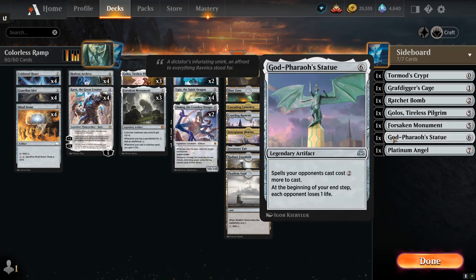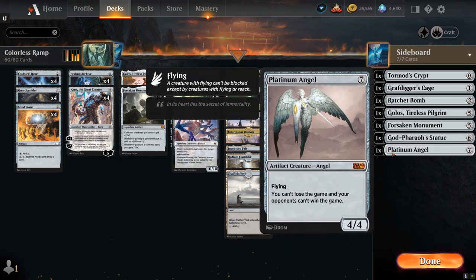At six mana there's God-Pharaoh's Statue, a legendary artifact that makes spells the opponent casts cost two generic mana more, and at the beginning of your end step each opponent loses one life. This is very punishing against combo decks that need to cast multiple spells in the same turn, and it secures a big mana advantage for the rest of the game. Platinum Angel is also very important — it says 'you cannot lose the game and your opponents cannot win the game,' so as long as it stays in play it buys us time to find another win condition, assuming a 4/4 flyer isn't enough.